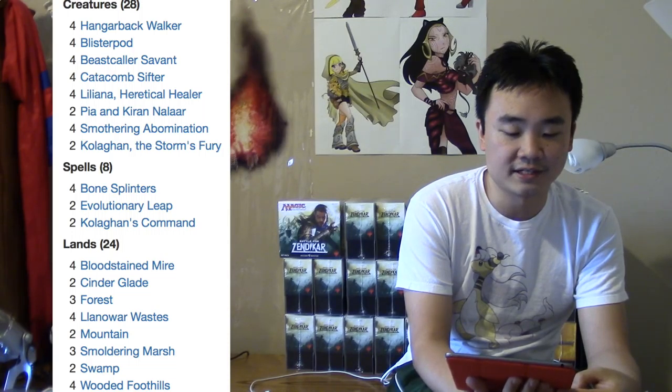Your land base has 24 lands: four Bloodstained Mire, two Cinder Glade, three Forests, four Llanowar Wastes, two Mountains, three Smoldering Marsh, two Swamps, and four Wooded Foothills.